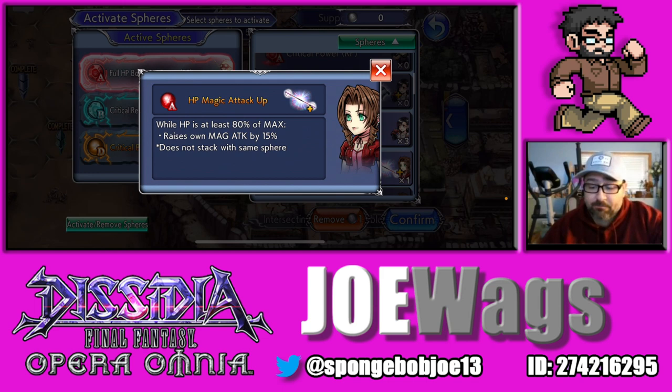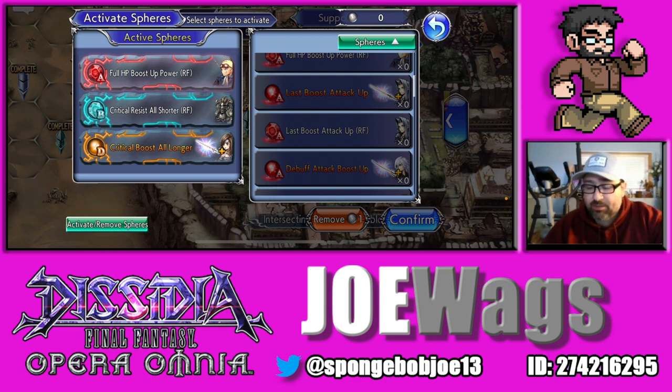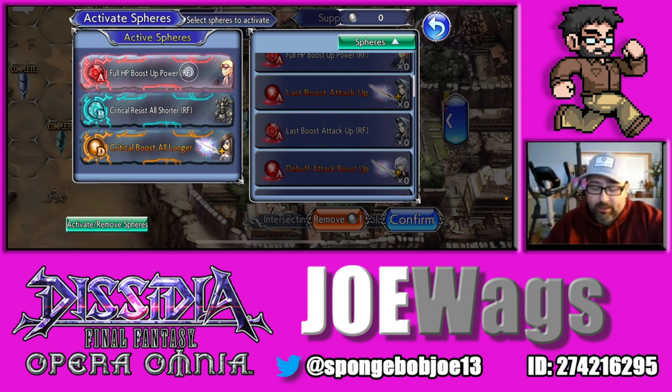Beatrix actually has magic damage even though she wields a sword, so Eiko could work really well there. I'm probably going to save Eiko for someone else — maybe Tara when she gets her BT Plus, since Tara is one of my favorite characters. Sephiroth is also decent: it raises Max Brave and Attack by 10 as long as you have 50 or more HP at the start of the last wave. If I had refined versions of either I'd probably put those on.